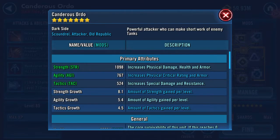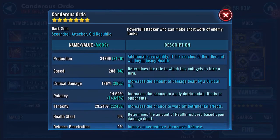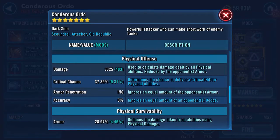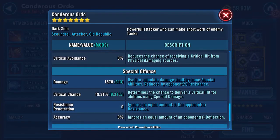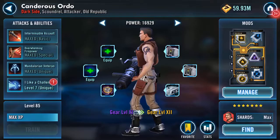Sorry about the sniffing, walking along in the cold air. So at gear 11: 25,534 health, 34,399 protection, so about 60k thereabouts. 2.8 speed, 186% crit damage, 3,325 on his damage, 156 armor pen, 0 resistance pen, 1,570 on his special damage.